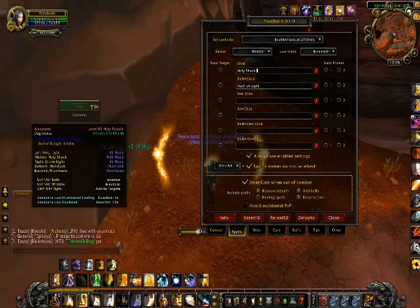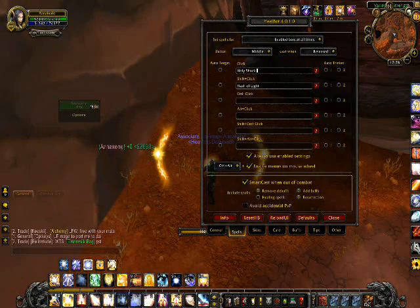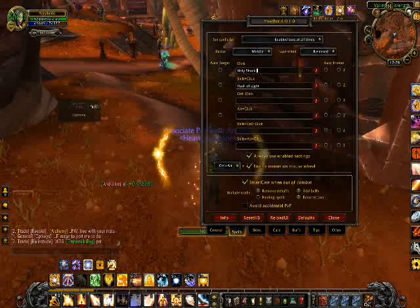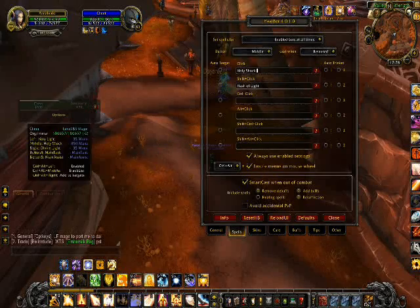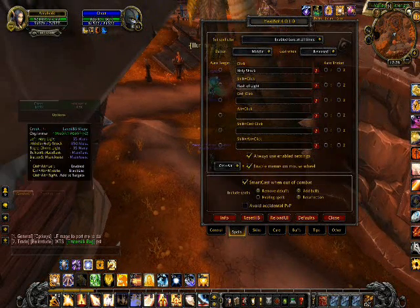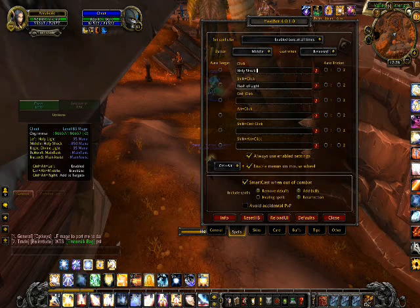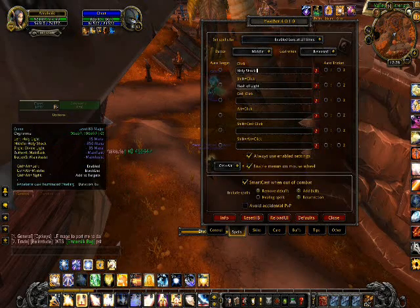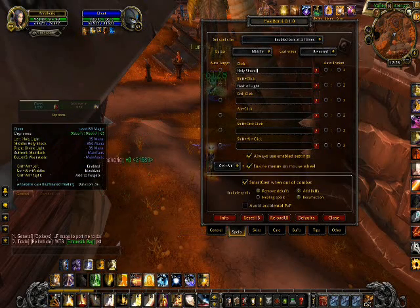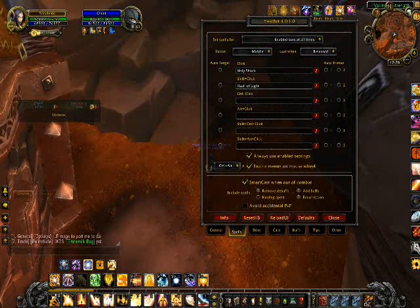Now, one of the other cool things about Healbot besides being able to set up your heals — let me show you this. You'll see that if I'm in a party — you don't have to be because you can auto-add target — you have your options. So let's say he's taking damage: Holy Light on him, Divine Light on Ana. Cheat needs a heal, there we go. That's how Healbot quintessentially works.